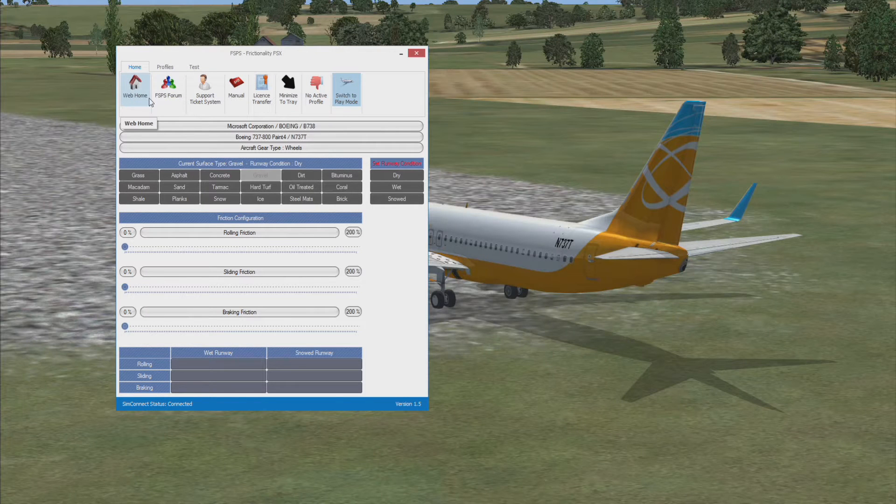So if I click on gravel, it has to load it all up. While I'm waiting — most of the menu items are self-explanatory: you've got web home, that's their home website, their forum, support, manual, license transfer, minimise to tray. I don't know why that's there when you can just click that button, but I suppose it's a bigger button.